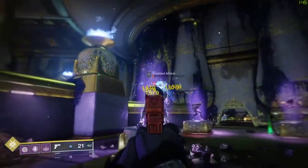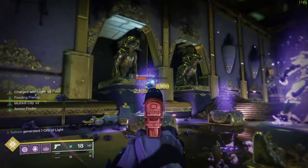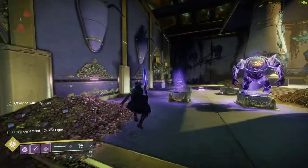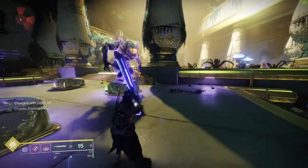It's super easy to proc — get double kills with your sidearm, or Recluse, whatever you prefer to use, just your masterwork weapon. You pick up two orbs of light, that grants you 20 seconds of extra damage, and to me that is just insane.